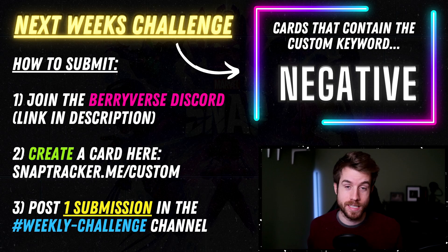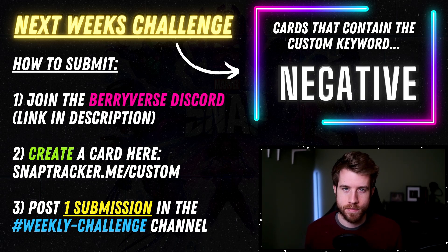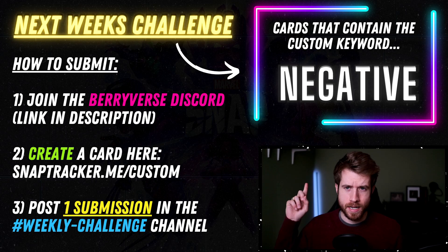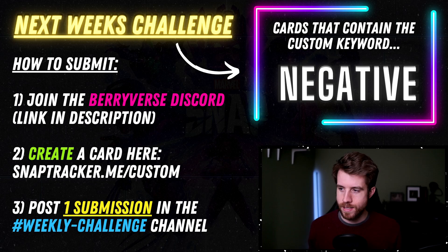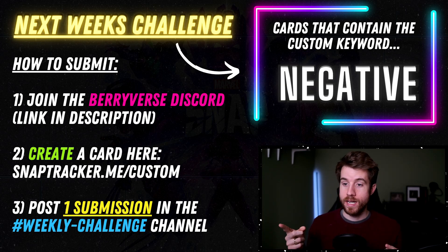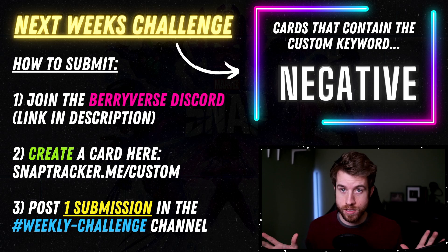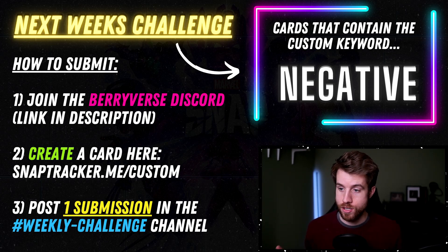Something that's not actively in Snap, but that might be fun to make custom cards for — because it's all just speculation and theory, right? We don't take this too seriously, it's just a bunch of what-ifs. So I made a keyword called "Negative." I couldn't come up with a better word, but I wanted something that really symbolized what the keyword meant. If you want to make a card for this keyword, join the Berryverse Discord — totally free, link in the description. You just need art and a good idea, then post one submission in the weekly challenge channel.